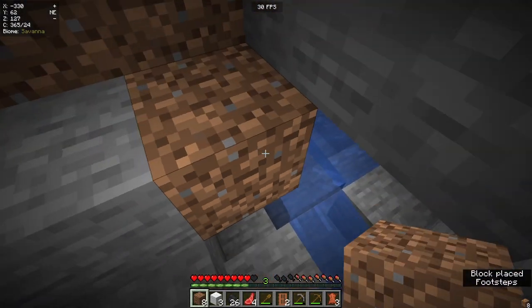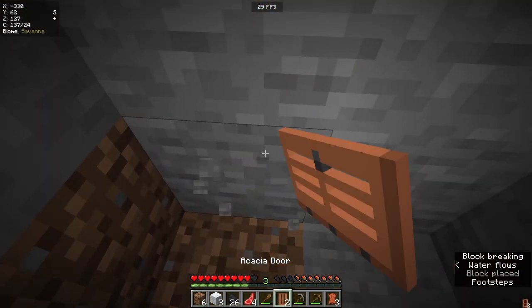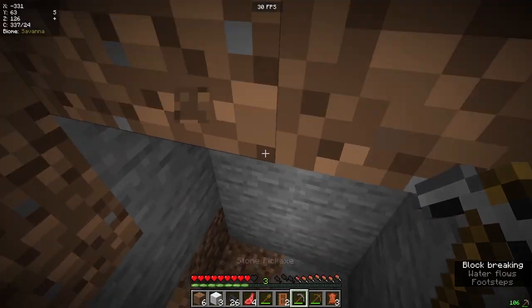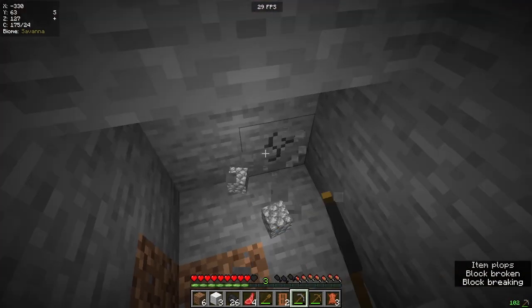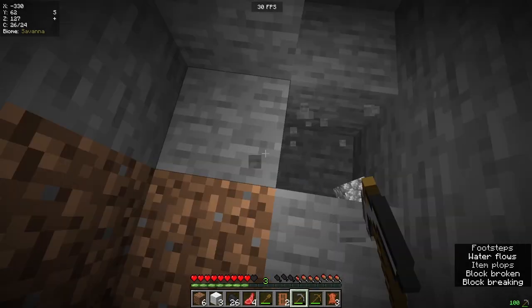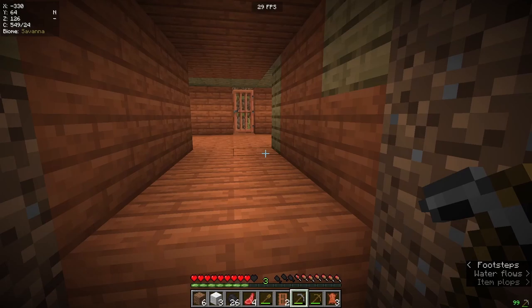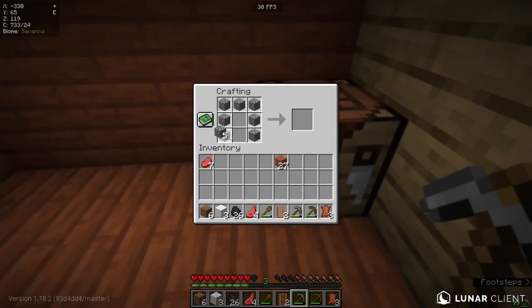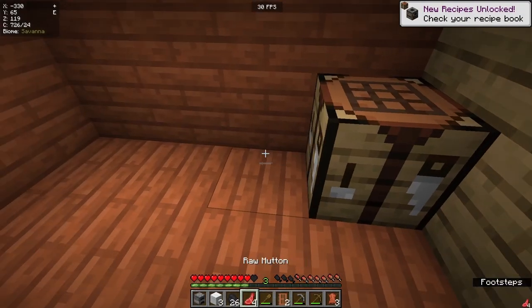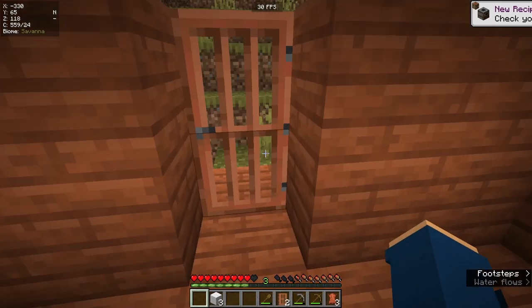Let's fix up our staircase a bit because we don't want it looking horrible. You'd never know anything was there. Now we've got some coal. We need to grab some stone because we've got food but we can't do much with raw food. You need to get at least eight stone, and you can probably guess where I'm going — we're going to be making a furnace. We've got all the coal we need, so just like that, we've made our furnace. Whack it down next to your crafting table and let's put that food in there and get that cooking.